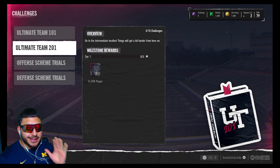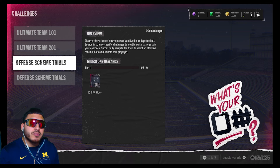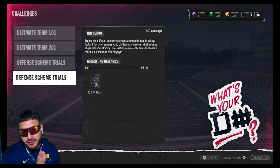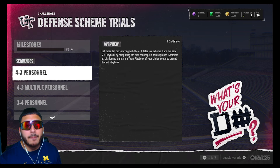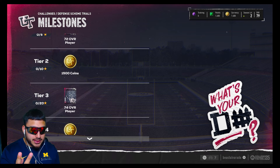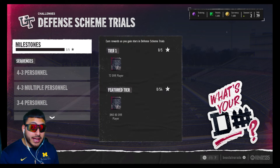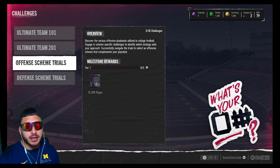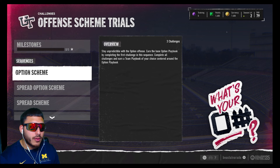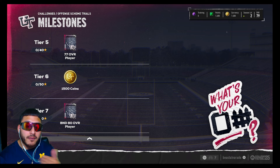This is new to Ultimate Team and hasn't been in Madden — you guys have offensive scheme trials and defensive scheme trials. These challenges have you trying out different formations and plays on offense and defense. The best thing about these milestones is free players and free coins, and the highest tier — tier 7 — gets you a BND 80 overall player, which is basically an elite player in this game. In this game the highest overall besides orange is a blue card, around 80 to 85 overall. You also get another BND 80 overall player from the offensive scheme trials.